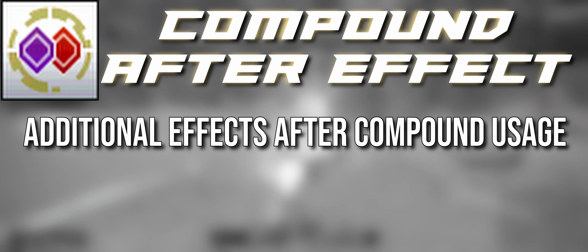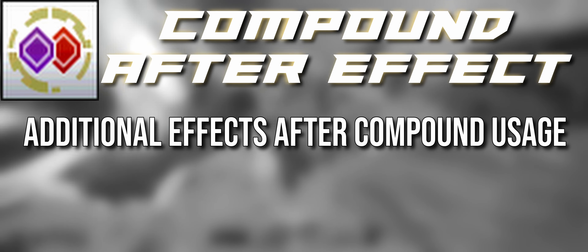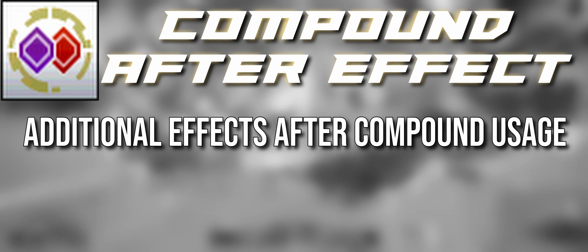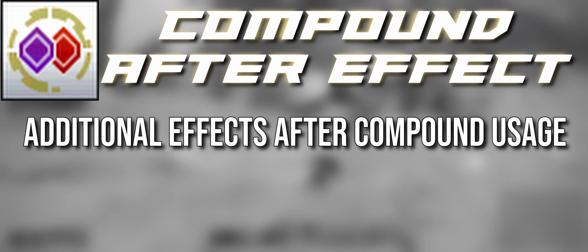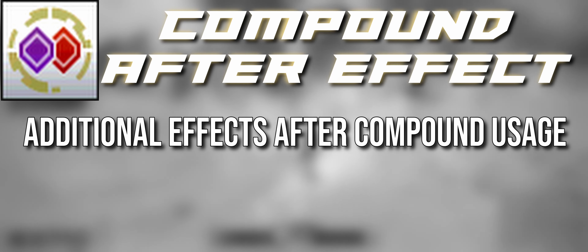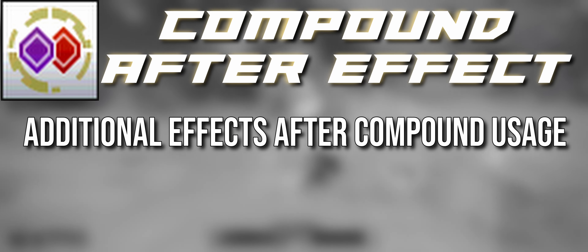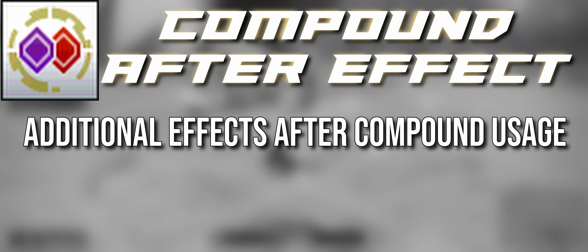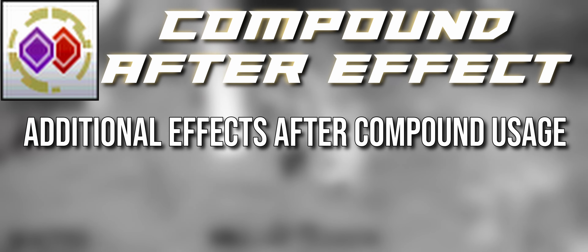Now we get into compound techniques. This one is interesting because the design had to make sense for both Force and Techter. What's the reward structure for using compound techniques, or how do we allow players to use them more freely — even with disadvantages like losing element accumulation? That is the skill: Compound After Effect, a skill for both Force and Techter.